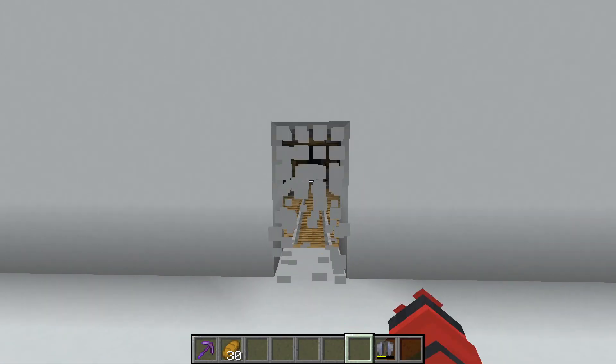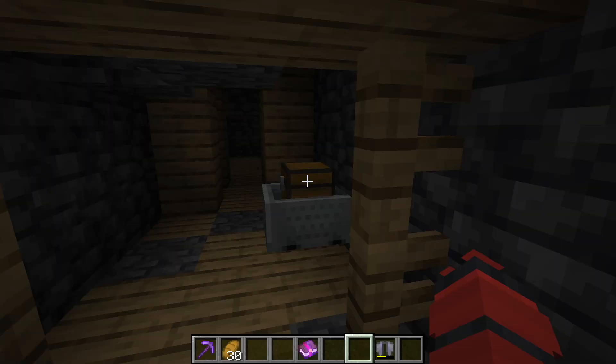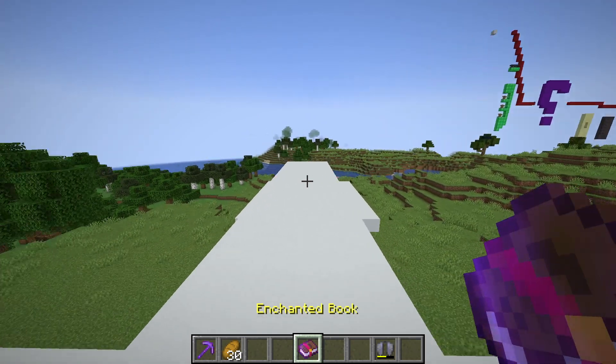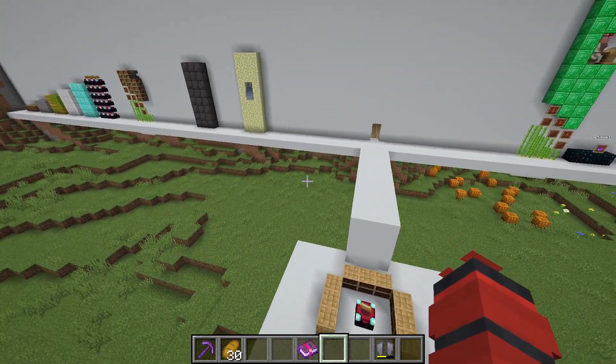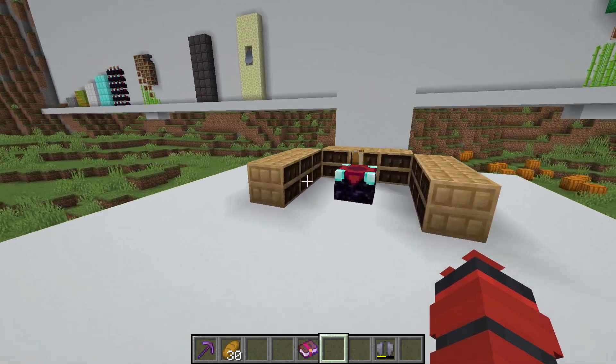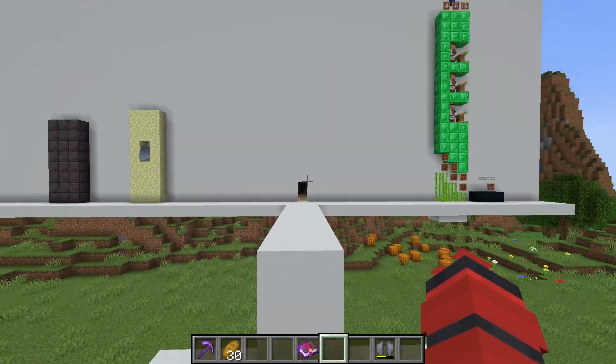But while you were in this stage, you were mining and finding a mending book or something in loot chests or fishing or something. So what I propose is a change to the chiseled bookshelf and enchantment tables to kind of smooth out this curve.